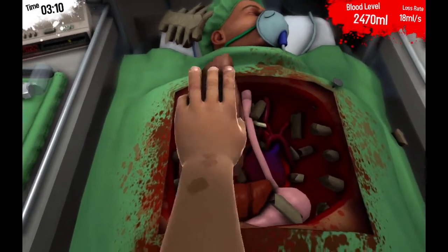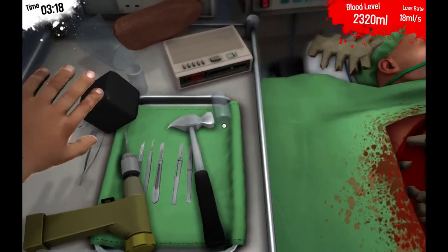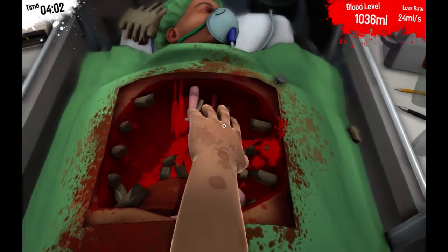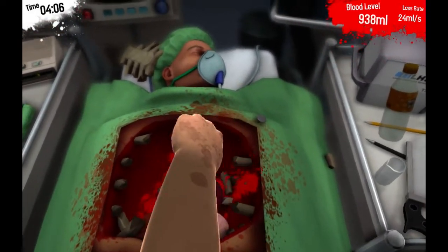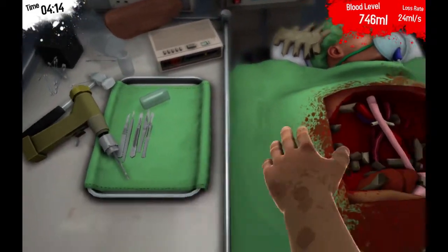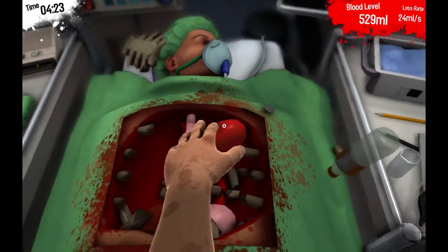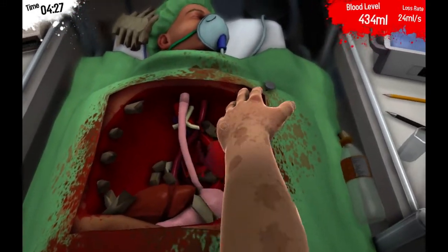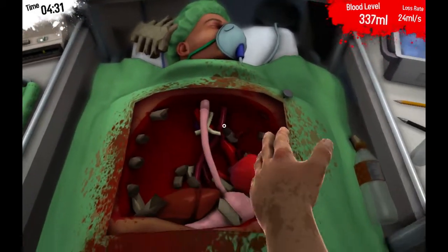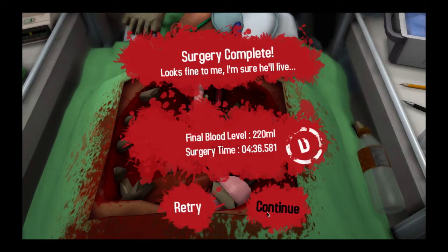Alright — gotcha! Come on sir, we noticed while we were in there that your lungs were cancerous, so we just removed them. Yeah, you're welcome, sir. You also have 10 seconds to live. Oh wow, where's the heart? I can make it, I can do it! Oh no, get in there — come on! You don't have to look. Surgery complete. He looks fine to me. Grade D — D is a passing grade.